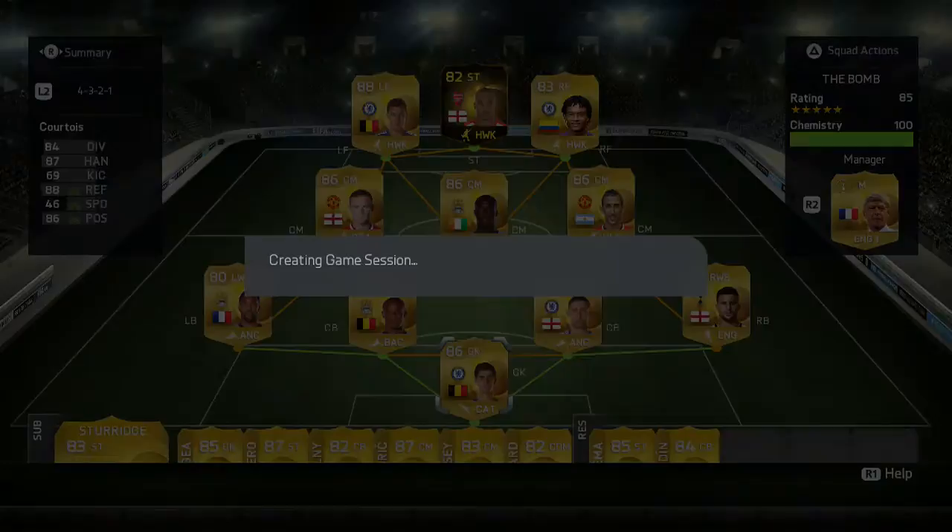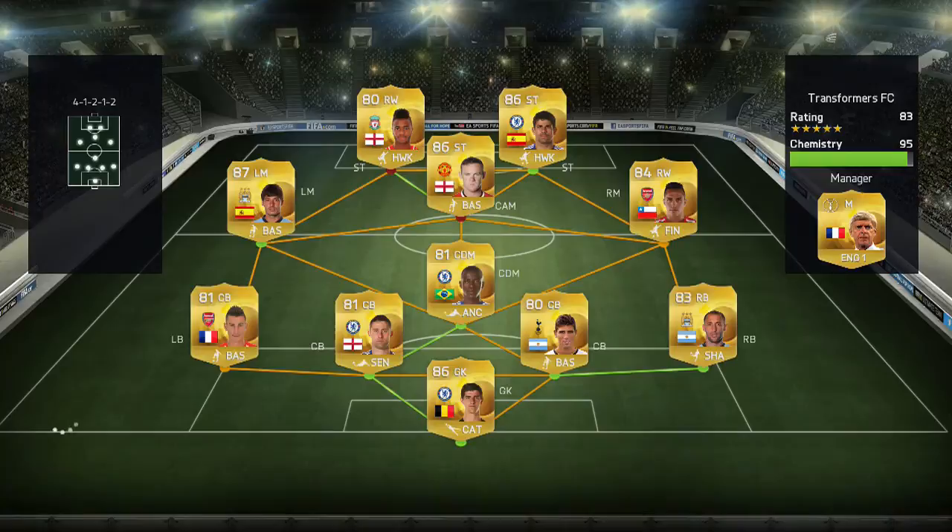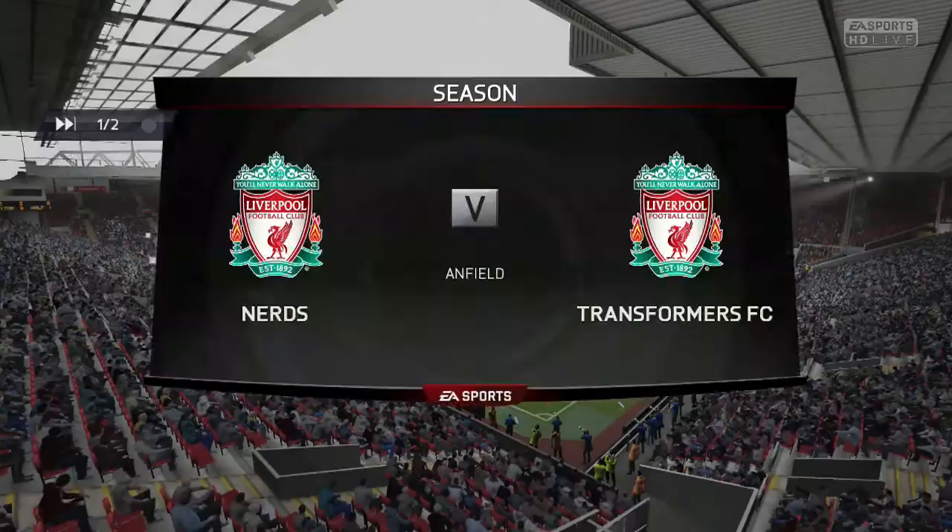Moving on to the next game where Walcott is really, really abusive — literally abusive. This is the part where you'll definitely want to get Walcott. He has 97 pace. We face a decent BPL team: Costa, Sanchez, Reyna, Rooney on the left mid, David Silva, Ramirez — solid defense — and Quarterwise in goal.